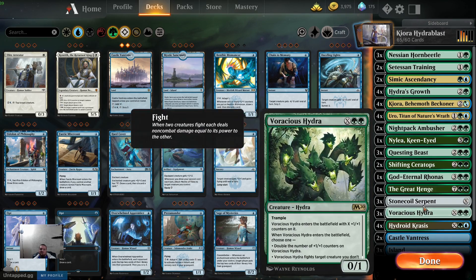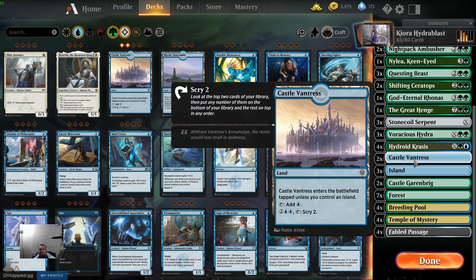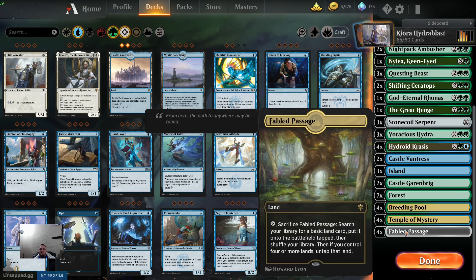I wanted to fit Renata into this deck, but that would just be more than I could fit, I guess. 2 Vantress, 3 Islands, 2 Garenbrig, 7 Forests, 4 Breeding Pools, 4 Temples of Mystery, and 4 Fabled Passages.